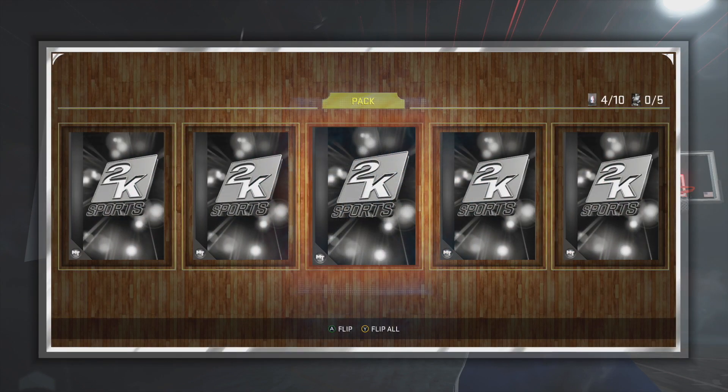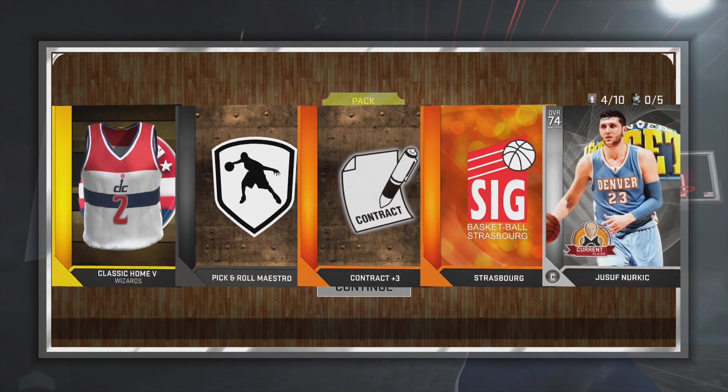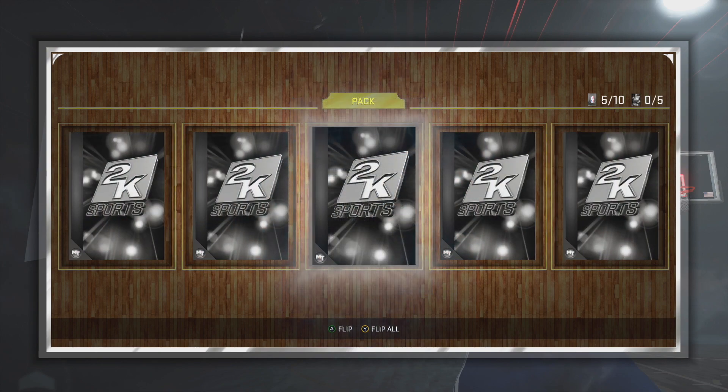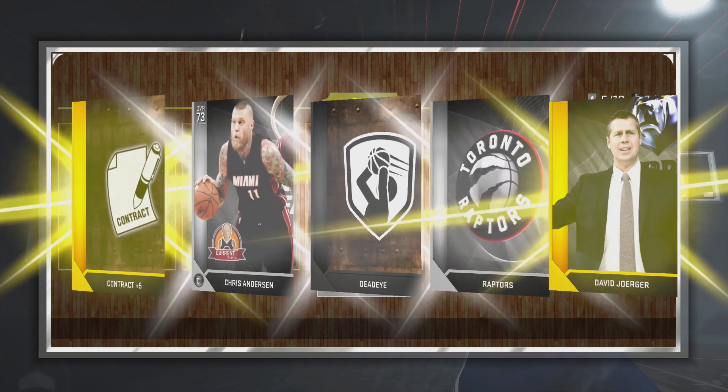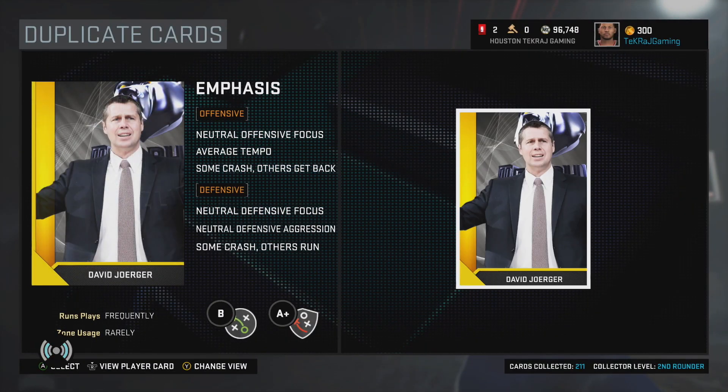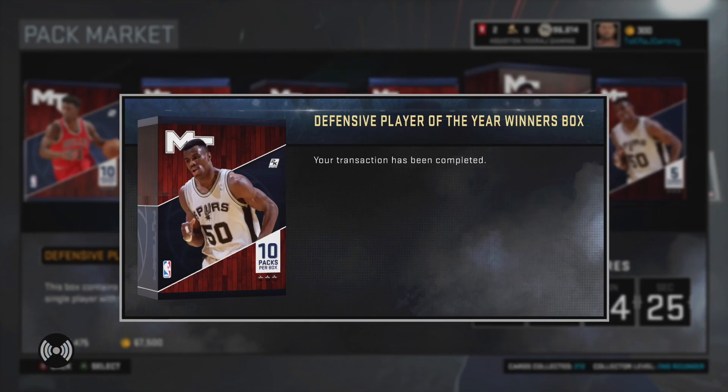We're gonna sell the stuff that we already have duplicates of. I have opened packs before but I haven't put them on the channel. I've got a pretty good amount of MT, and as you may have seen I haven't pulled an amethyst yet. Here's the first pack open I'm putting up, and we're gonna try to see if we can get one pulled here — that would be sweet.